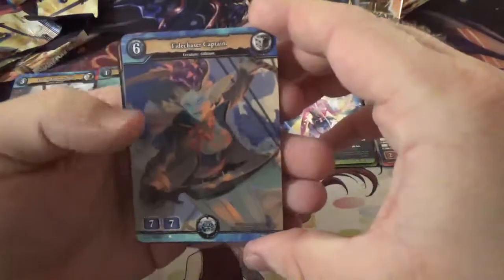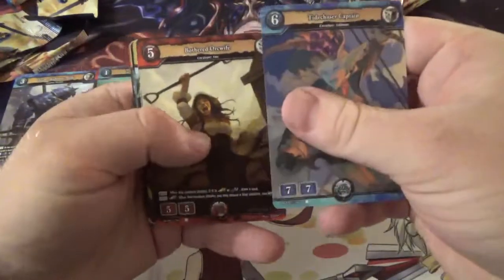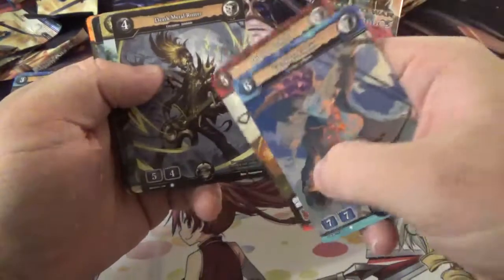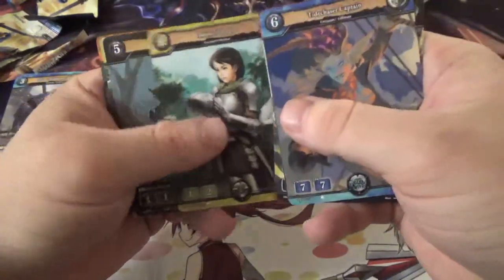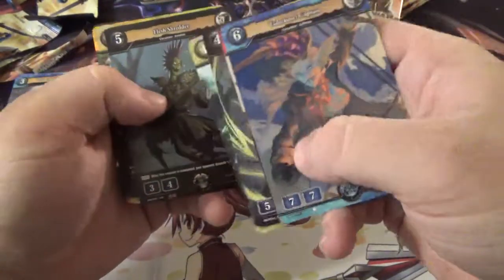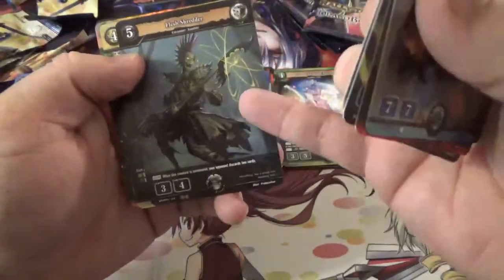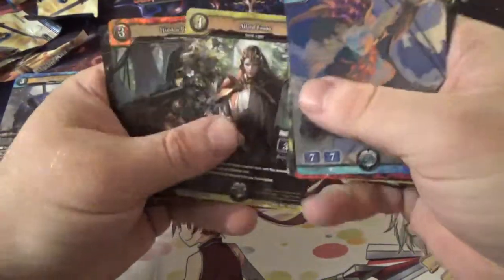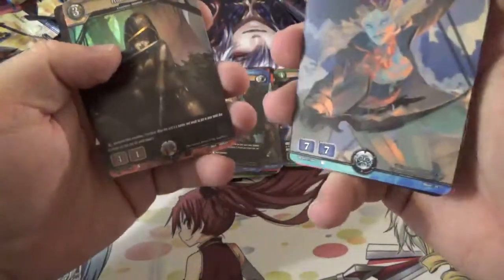We've got Tide Chaser Captain, Bothered Orc Wife, Death Metal Rotter — I love this card — Rookie Knight, Flesh Shredder — I just like all the black cards, the zombies that are just rocking out on their dead guitars and stuff — Allied Front, Hidden Blade as a hollow, and then Midnight Visitor for a rare.